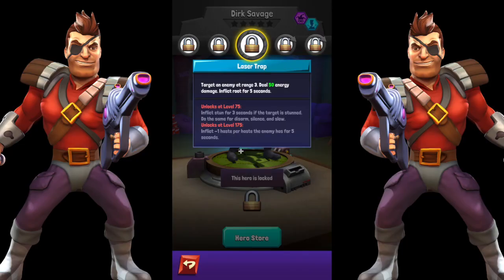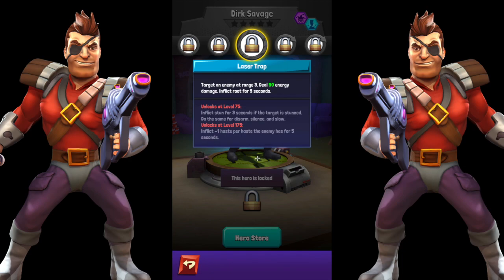Here we are on Dirk Savage's kit. Luckily I was able to get some screenshots. We've got Laser Trap — his ultimate special active ability. Pretty interesting looking kit. Laser Trap targets an enemy at range 3, deals energy damage, and inflicts root for five seconds. At level 75, this unlock ability is pretty bonkers: inflict stun for three seconds if the target is already stunned — so he's basically adding three seconds to their stun.